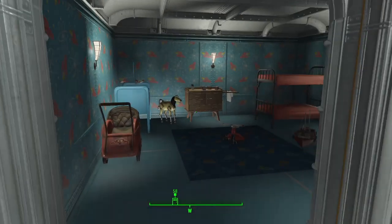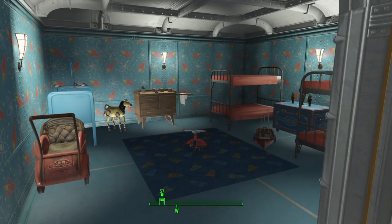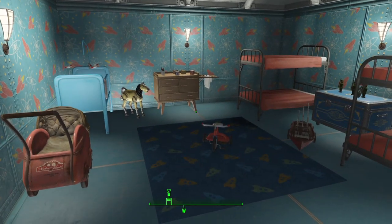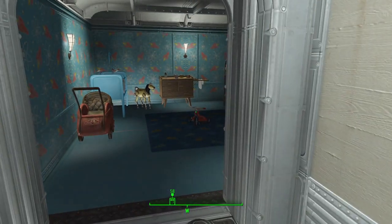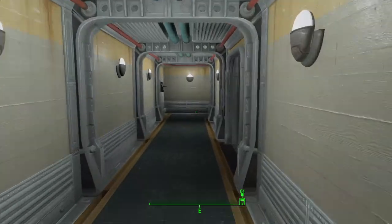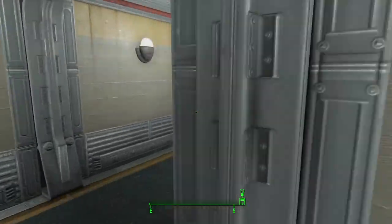We've got a little nursery here. At the moment we don't have any children — I haven't progressed the story far enough to get any — but when I do get some I'll be sending them along here and they'll have a children's room. Moving back down to the main atrium, we're going to go down to the bottom floor.